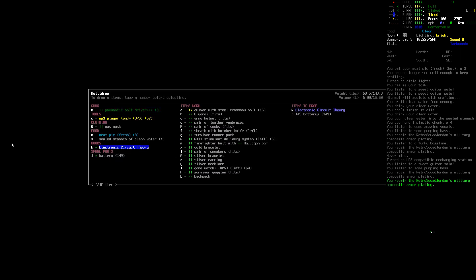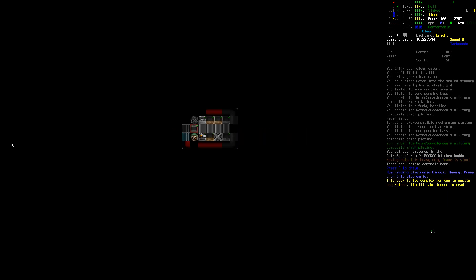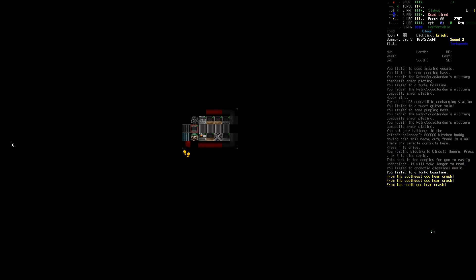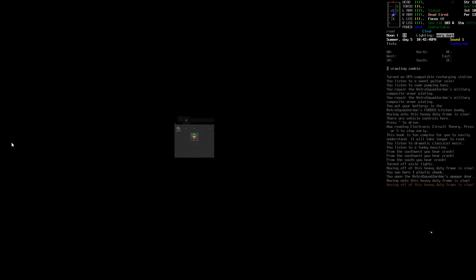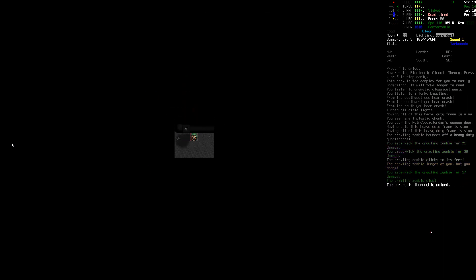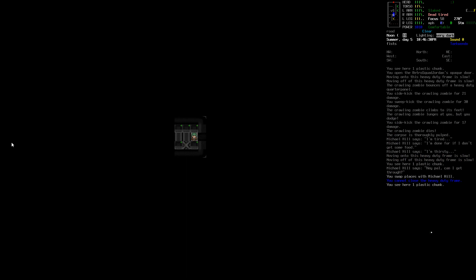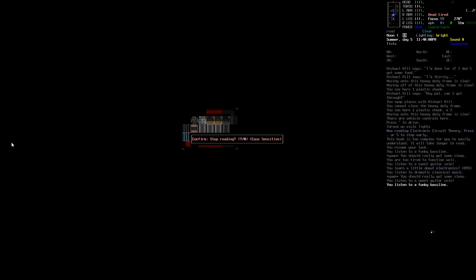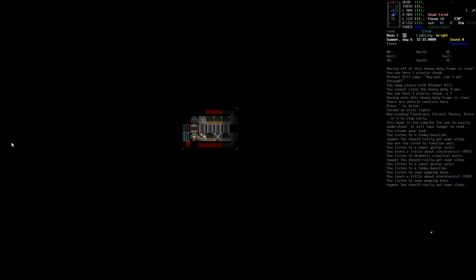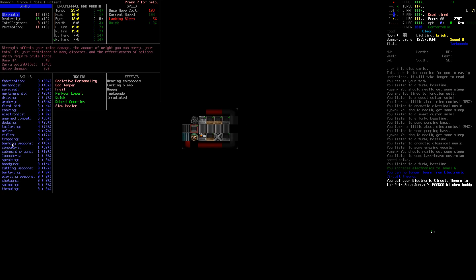Let's dump what we don't need here. Actually, I'd like to read a little bit more on circuits — I'm pretty sure we can get our electronics skill high pretty easily. That's just a crawling zombie — okay, that's easy. I'm going to read a little bit more. Yeah, that should be good. So our electronics level is now at 6 — that's pretty cool.